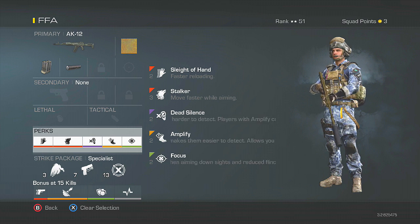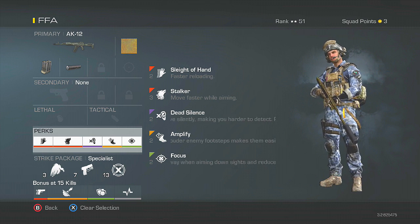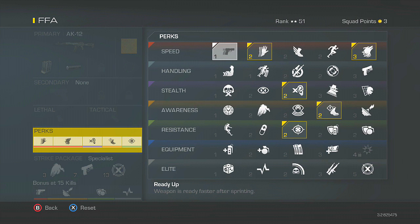Now my perks — a couple of these in my opinion you have to use, but other ones you could probably swap out. The perks you have to use in free-for-all in my opinion are Dead Silence and Amplify, no matter what. Everyone else is going to be using those, and if you're not using them you're going to get sound-whored hard and get killed a lot. I noticed that a lot in free-for-all especially — people really do use the sound whore tactic, so you have to use both those perks.